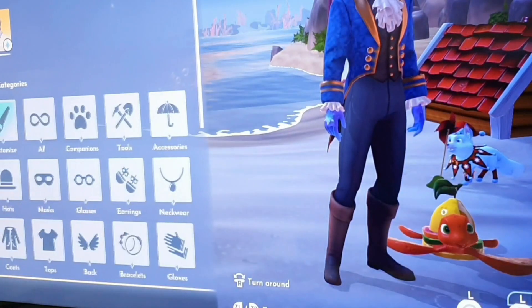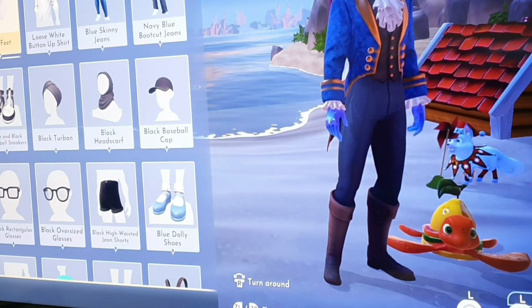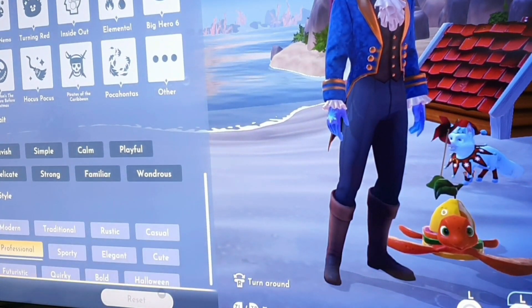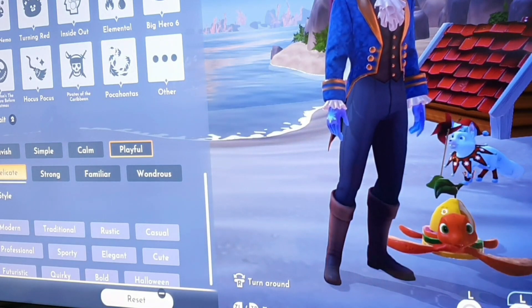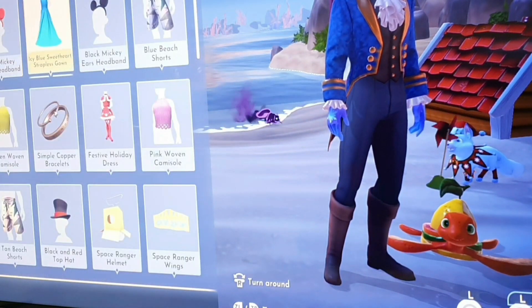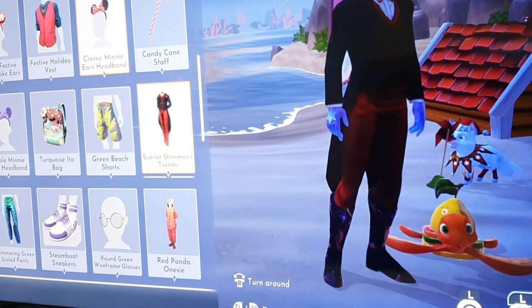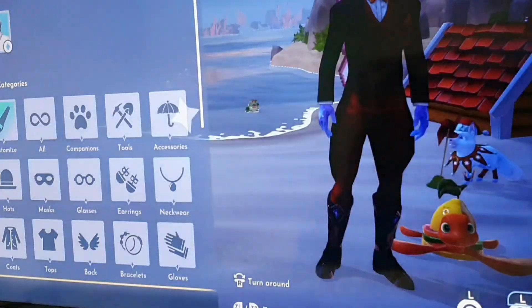I'll play on the Nintendo, so I'm gonna hit filters. Like the Y key - it tells me the colors. If I scroll down, keep scrolling down, it says here I'm gonna select playful and I'm gonna select delicate. You can see it says selected. Going back - all right, this is all playful and delicate. Let's see how it goes.